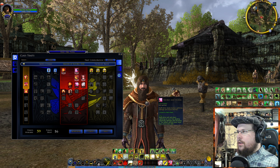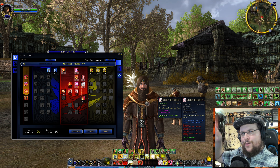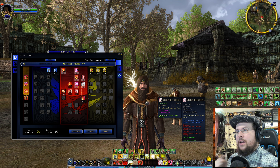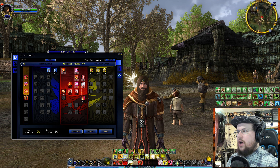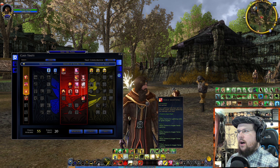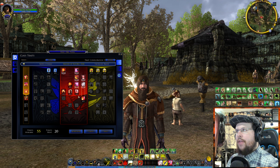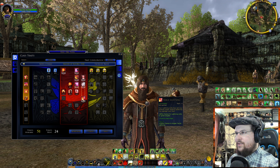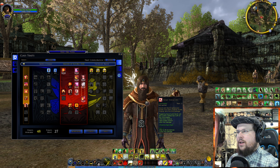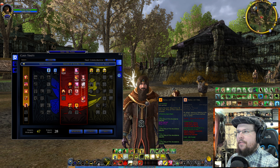DPS stands for damage-per-second in any MMO — I'm trying to be precise so terminology doesn't get glossed over. Lightning Storm is a different ability from Lightning Strike. Fierce Lightning gives a 20% chance for lightning skills to ignite targets — setting them on fire. You also get more parry, evade, and avoidance from some passive traits. Ring of Fire is a fire ability that also gives a debuff to enemies when they're in it.